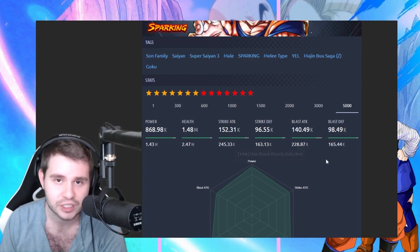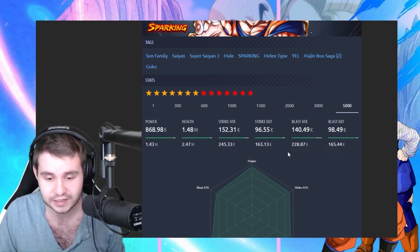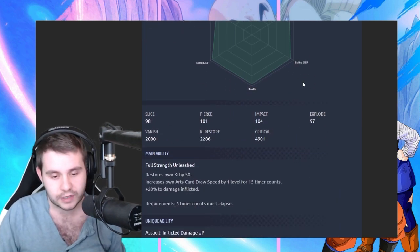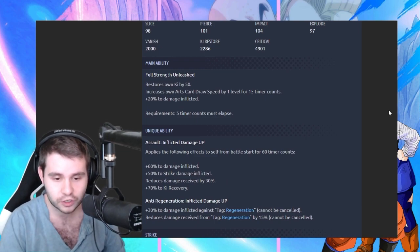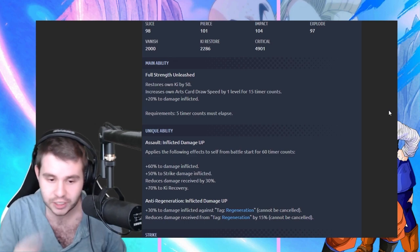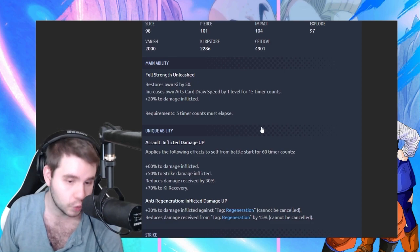If he doesn't focus on defense, this defensive buff is only just what it is, and he will die harder than the other one. We got Full Strength Unleashed — restore his own ki by 50, increases draw speed by 1 level for 15 timer counts, and then plus 20% to damage inflicted, 5 timer counts to elapsed. So he's a very quick oriented unit. He kind of reminds me of the red one, but obviously better.